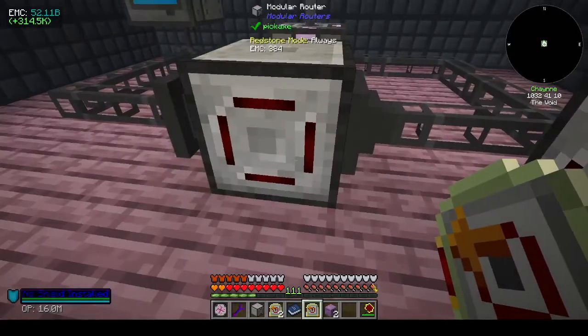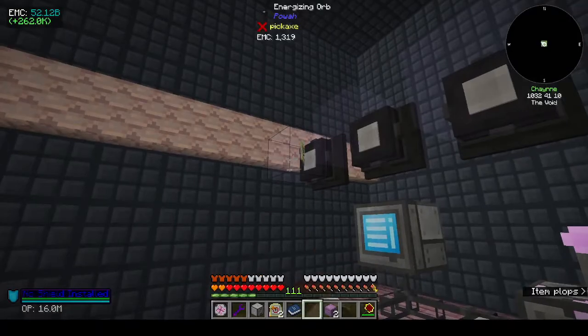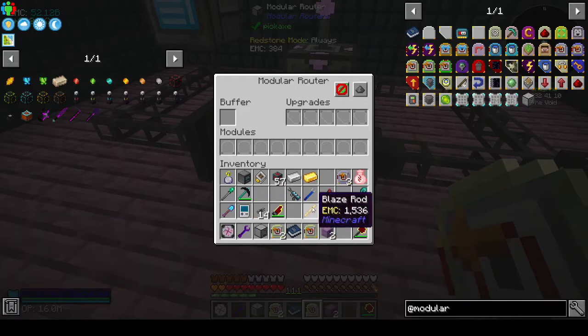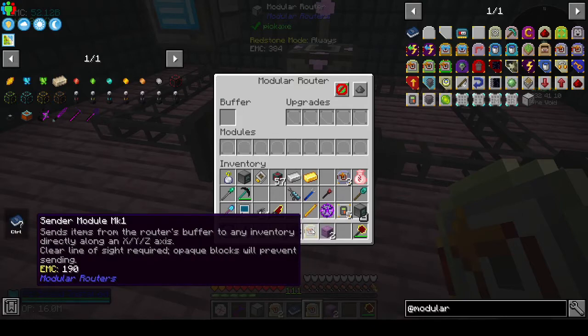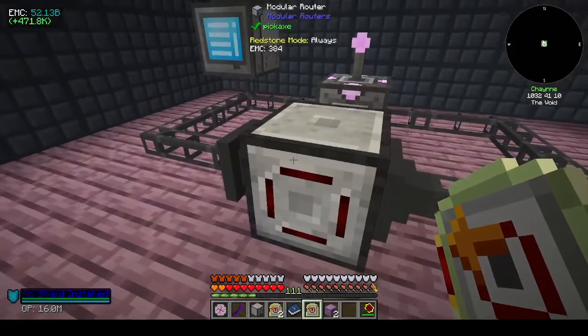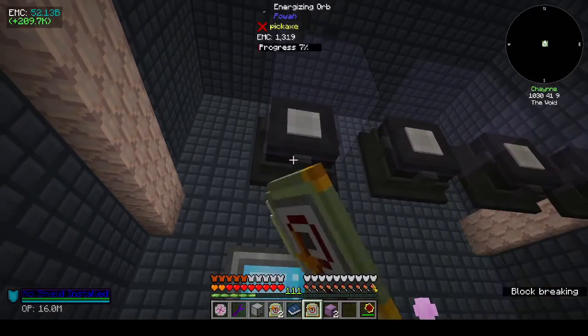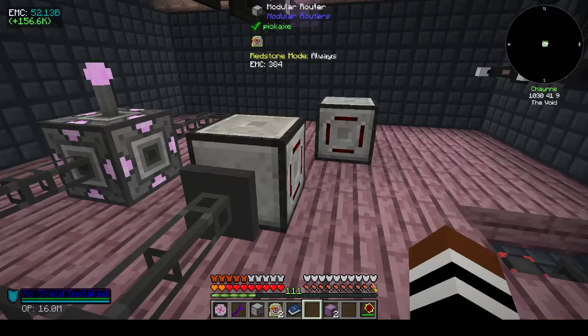Hold I for more info. Clear line of sight - sends items to any inventory along the XYZ axis. But how do I determine what the inventory is? Control C, oh - send from. Okay, it's not going to work there.